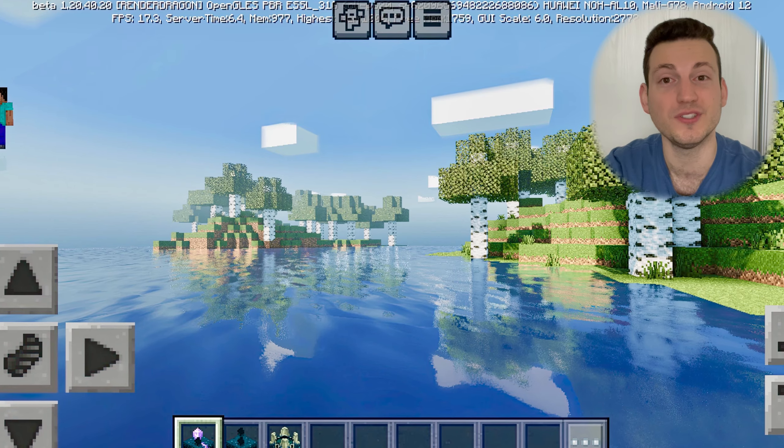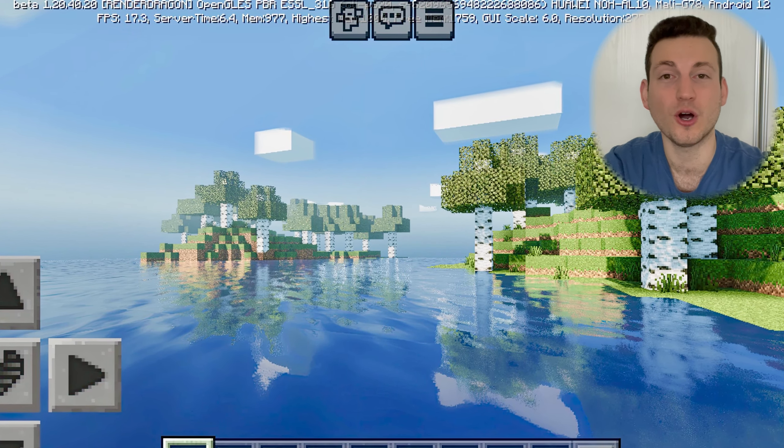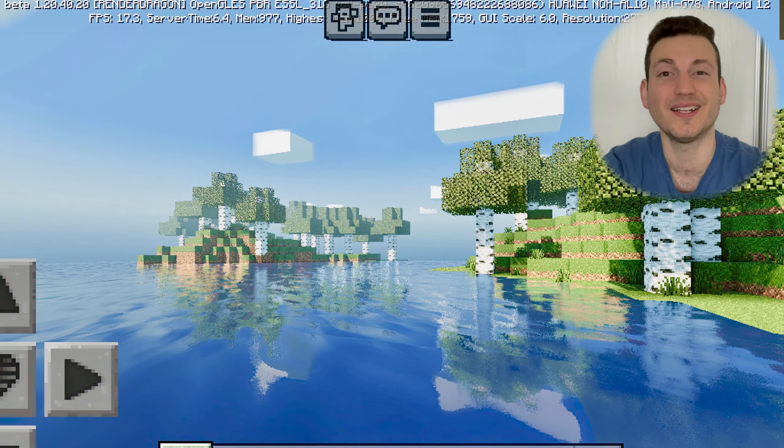That frame rate really scares me, so I think you're going to need a high-end device to use this shader. When I ran the last version of YSS Special Edition on my Samsung Galaxy S8, I was getting like one FPS, and I do not recommend playing Minecraft on one FPS. In the screenshot, the creator is getting like 17 FPS and the render distance has been pulled way back, so it may need some more optimization before release.